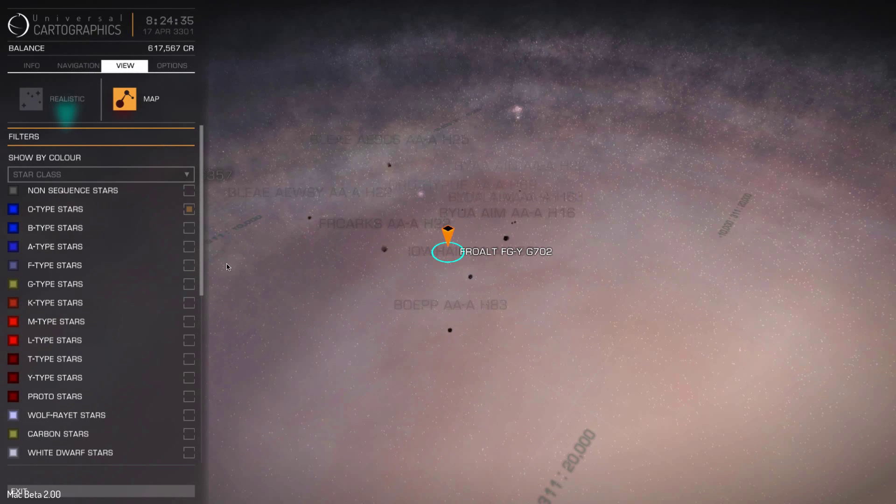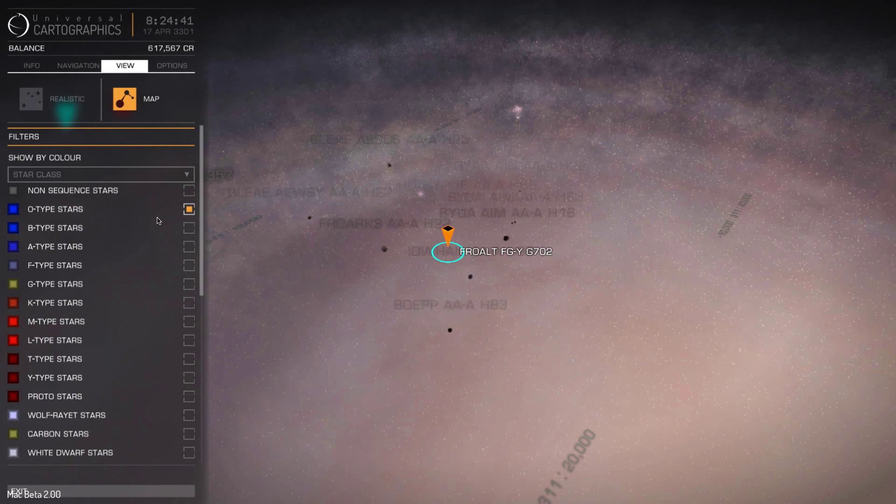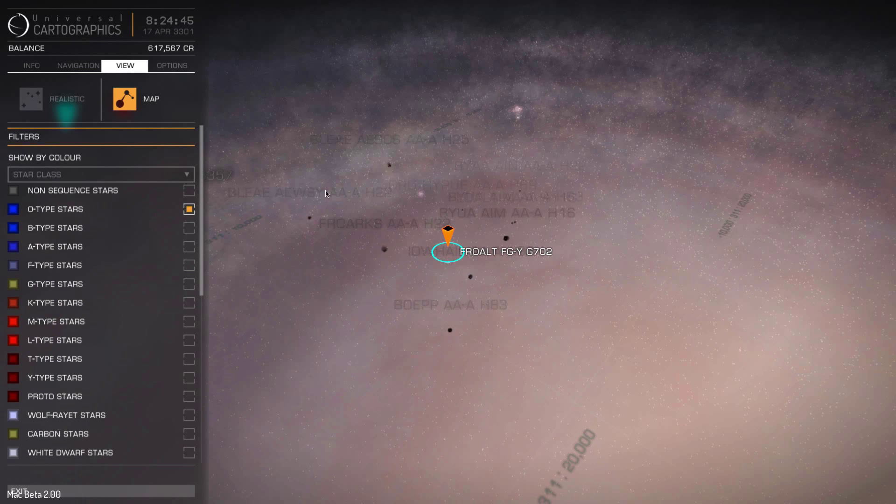Hey guys, Synthetic Frost here, and I've just discovered something in the galaxy map I think a lot of you would be interested to find. As you can see here, I've only checked O-type stars, which are the rarest stars in the galaxy.